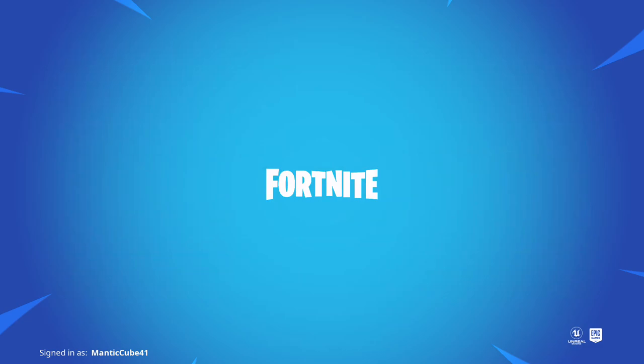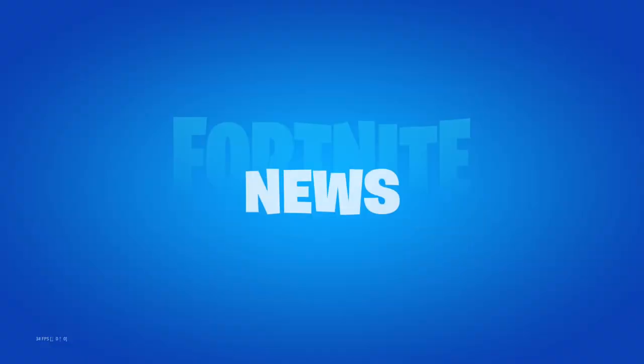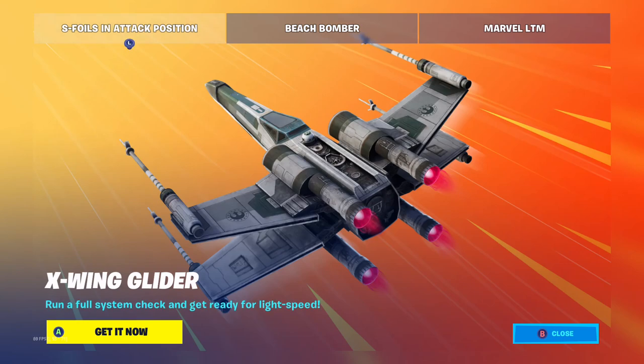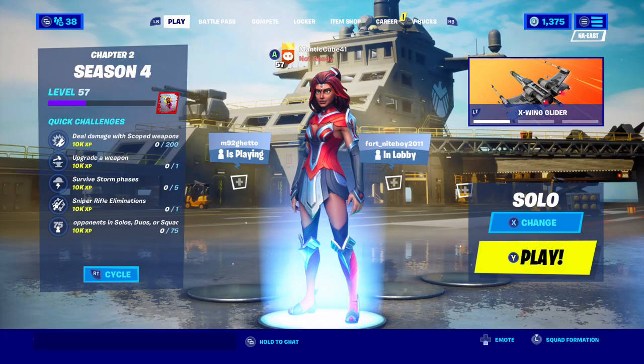Maybe you get a pop-up or something. I know we're going to get a pop-up for that new glider. Let's just wait and see what happens. Okay, we got a new pop-up. So this is the X-Wing glider. Beach Bomber is in the shop. The Marvel LTM. Okay, so that was the new pop-up. If I leave — okay, so nothing new. Just a new pop-up.